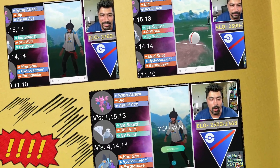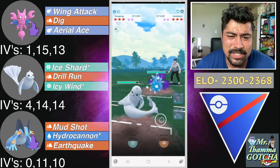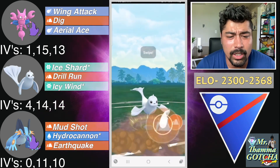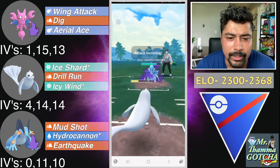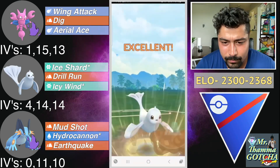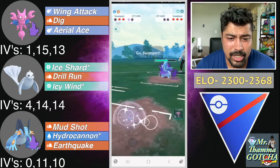Hopping into the next matchup — Gligar into Registeel, beautiful lead again. All moves are going to be resisted. They hop into an Alolan Sandslash. I don't technically need switch advantage here since I have Swampert to go onto that Registeel, so all I want to do is grab shields with the Drill Runs. First Drill Run grabbing the first shield — absolutely beautiful. I do shield the next move — I want to get all shields down. Throw one Ice Shard and then the next Drill Run, which grabs the second shield.